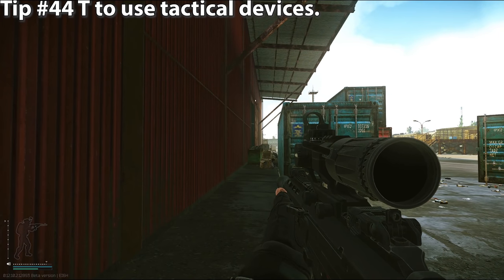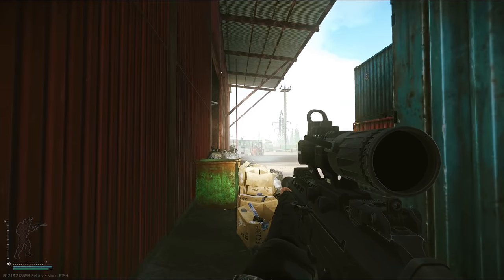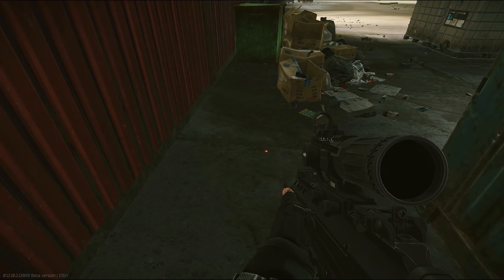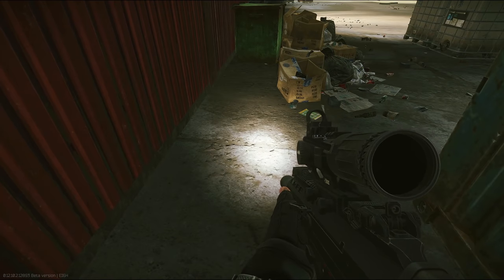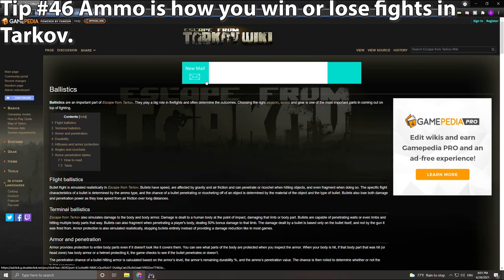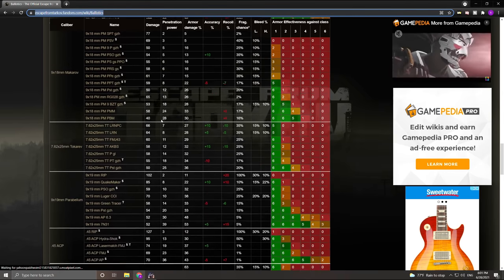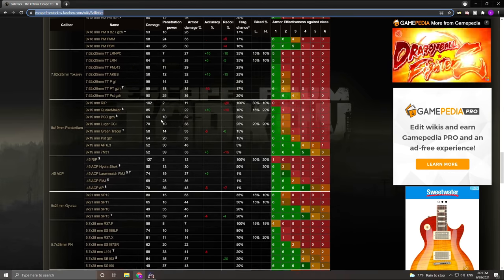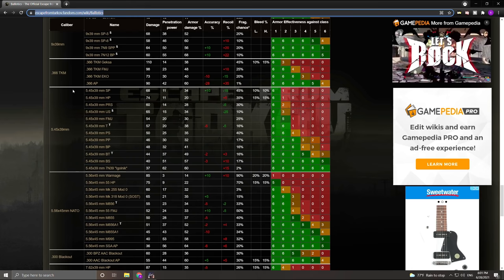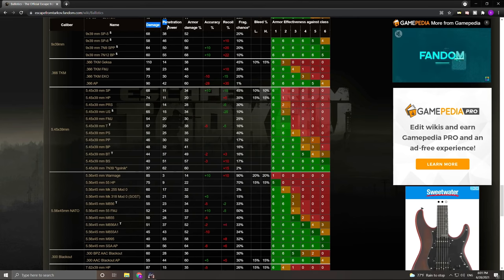Tip number forty-four: press T to use your tactical device like a flashlight or laser, if you have one equipped. Tip number forty-five: press control-T to switch between functionalities of your tactical device — many are lasers, flashlights, or a combination of both. Tip number forty-six: ammo in Tarkov matters more than anything. Some goes through armor well, some is best against flesh. Check the ballistics page on the Tarkov wiki to see which ammo is good for what. You will never win fights in Tarkov unless you're using the right ammo. As a general rule, the highest or second-highest pen ammos for any caliber are generally the best to use.